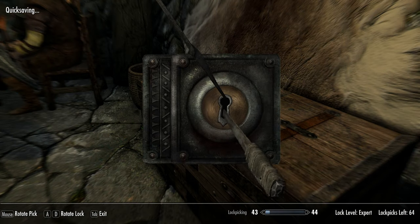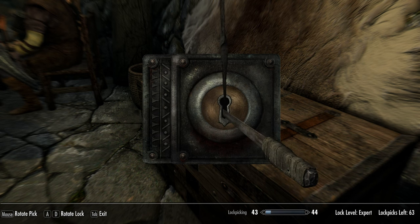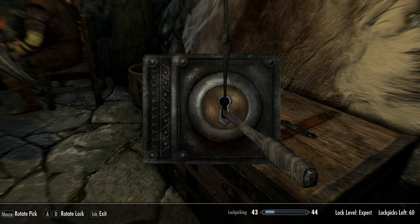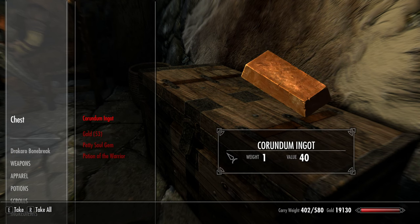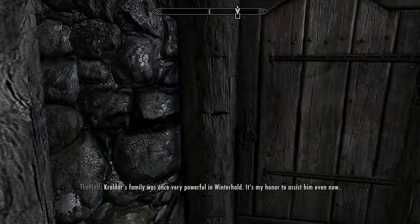I'd kind of like the lockpicking skill upgrade from unlocking this, so let's see if we can unlock it — I don't even care about the stuff inside, I just want the lock opened. It's a bit tricky finding the sweet spot. There we go — nice! Yeah, there's pretty much nothing else in here. All right, let's head up.